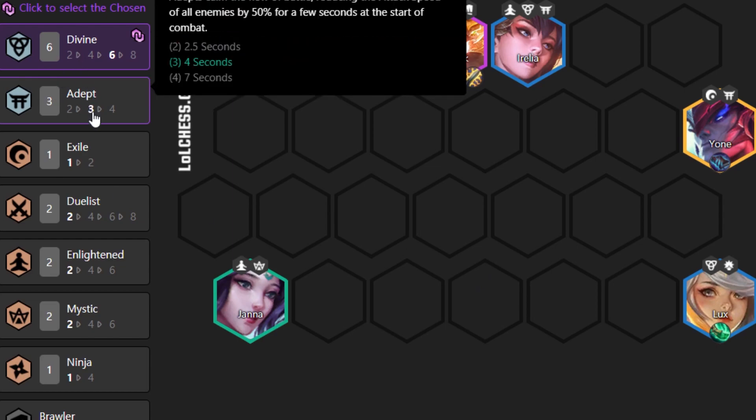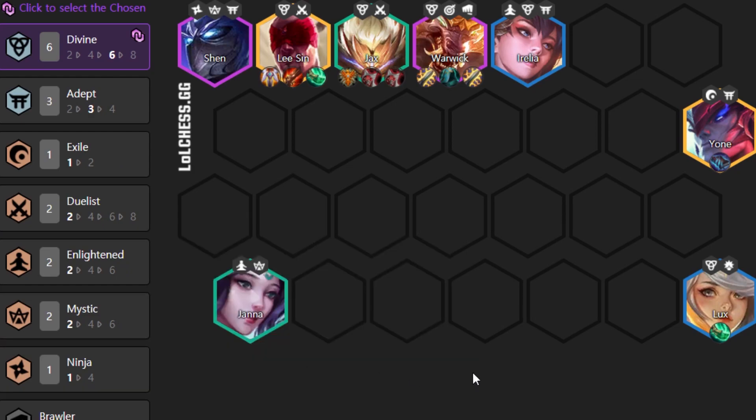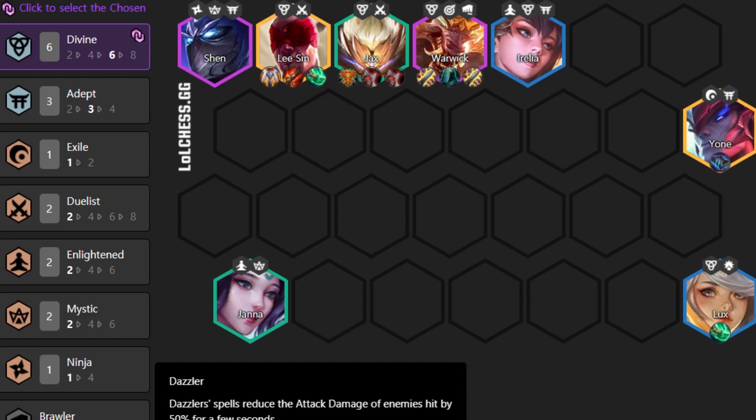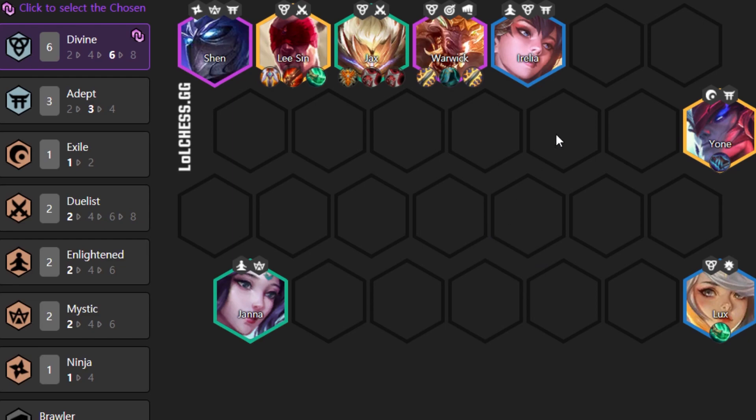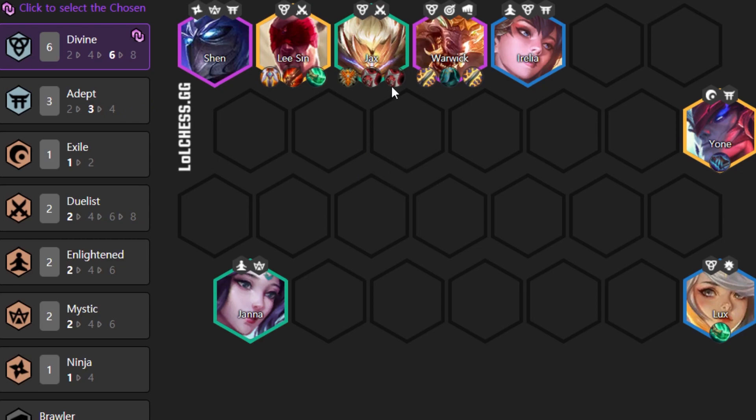This gets you Six Divine, Three Adept, One Exile, Two Duelist, Two Enlightened, Two Mystic, and One Ninja. Of course, once most of your enemies are playing Divine too, Janna is not so useful — since Divine does true damage, it won't be blocked by magic resist. So Janna should be taken out and a Dazzler should go in, because Dazzler will reduce the damage of enemies hit by 50% for a few seconds. This slows down the enemy team, and if they also play Divine, having Dazzler is better.